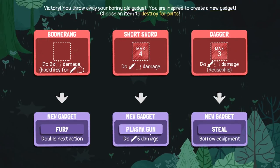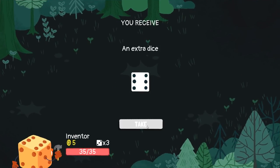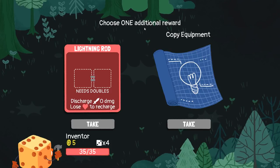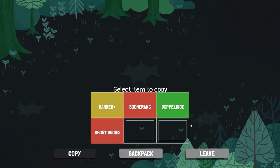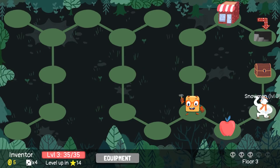What do we want to upgrade? Go to the short sword maybe — fury, steel. Steel could be fun. An extra dice — hooray! Choose one additional reward. The lightning rod needs doubles. Lose life to recharge — Jesus. Copy equipment — that sounds good. What do we want to copy? The doppel dice? We could copy our super hammer that's been upgraded. That sounds pretty good. We don't want the health, so let's go and kill the snowman.